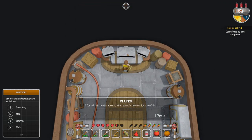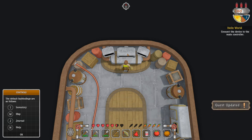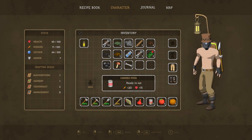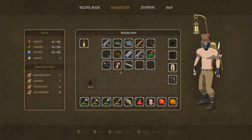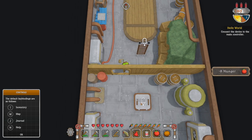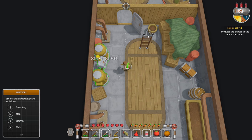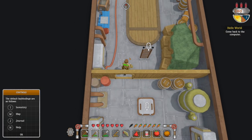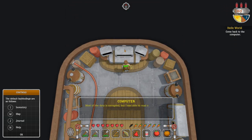Back at the airship. 'I found this device next to the tower — it doesn't look useful.' 'You can try connecting it to the main controller on the lower deck — maybe we can get some data back.' We need to head down. Our food is at 51, let's eat a canned food and a tomato. At the control console the quest updates. Back to the computer: 'Most of the data is corrupted, but I was able to read one location. I added a marker to your map — check this place out as soon as possible.'